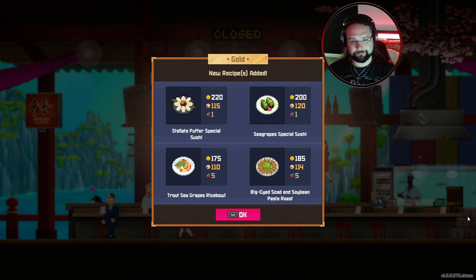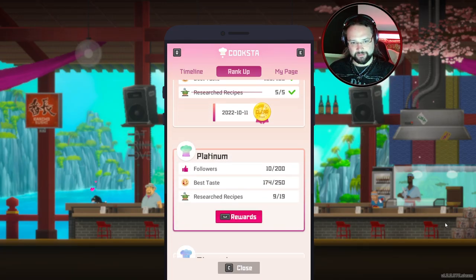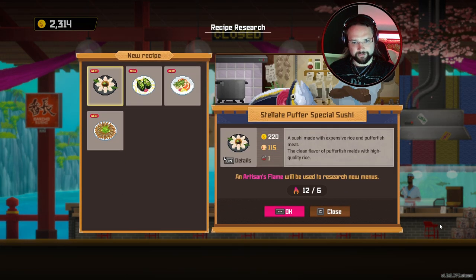Boom, Gold acquired! Oh my god, look at all the new things we've unlocked — another menu slot, another kitchen staff, more wasabi amount, 13 new interiors. What do we need for Platinum? 200 followers, 250 best tastes, and then research even more stuff.